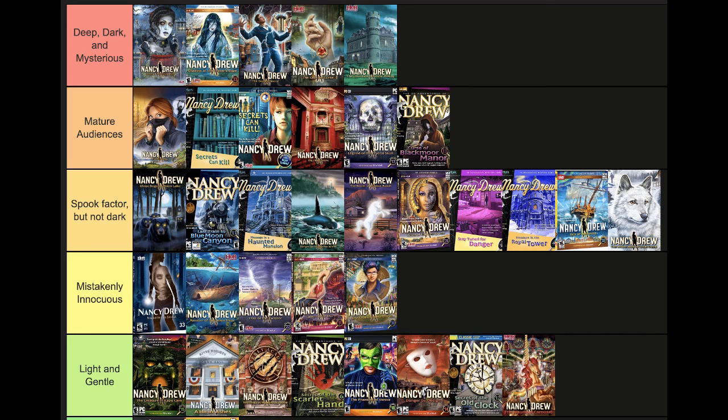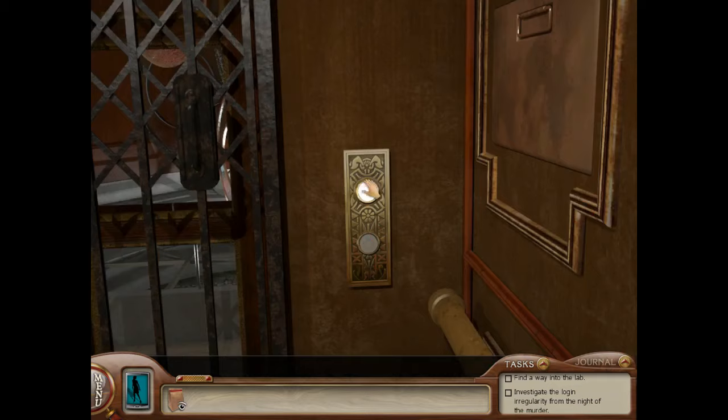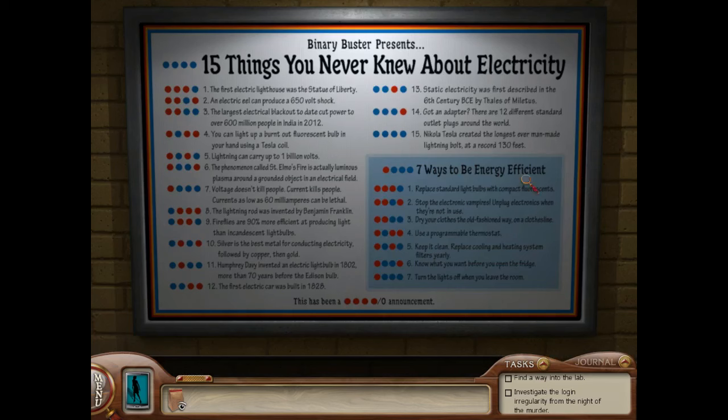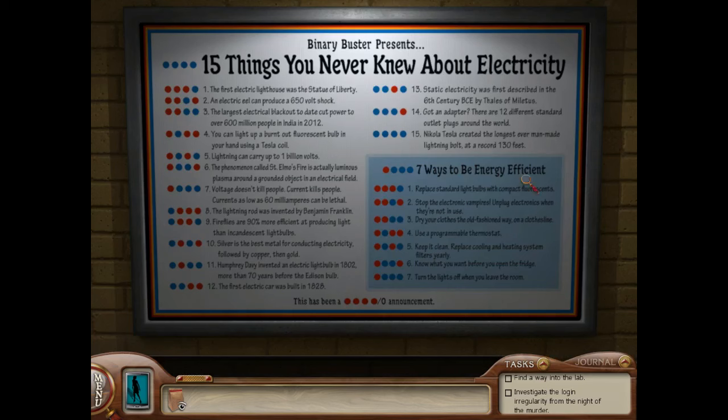Fellow detectives, I bring you the highest category of our tier list: Deep, Dark, and Mysterious — the top 5 darkest entries in the Nancy Drew series. All these games are later in the series, reflecting Her Interactive's tonal shift as the series continued. Many of them are scary, but more importantly, they are all intense. The main plot and mystery of the game centers around a deep and dark topic directly — these games don't hide things in subtext or require us to fill in the blanks. They are outwardly dark and address some of the heaviest topics life has to offer. To finish our ranking: 5 Haunting of Castle Malloy, 4 The Captive Curse, 3 The Deadly Device, 2 Shadow at the Water's Edge, and number 1 Ghost of Thornton Hall.